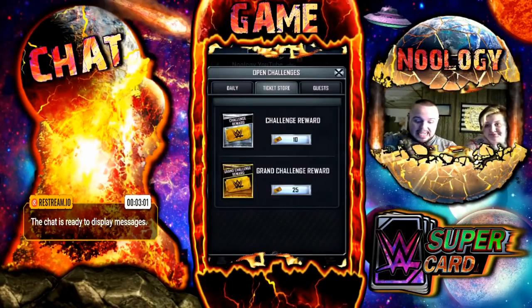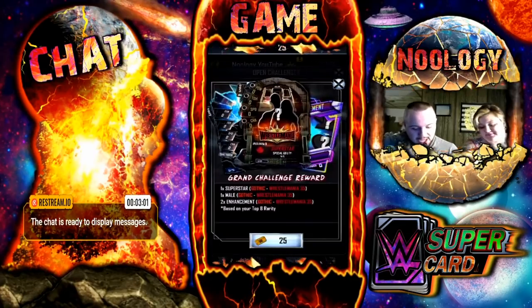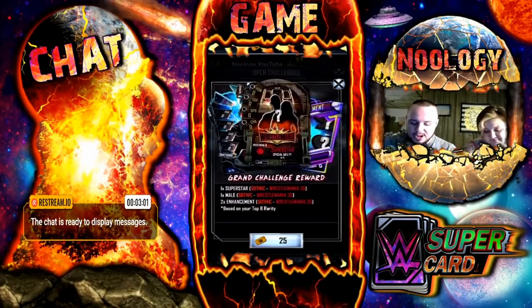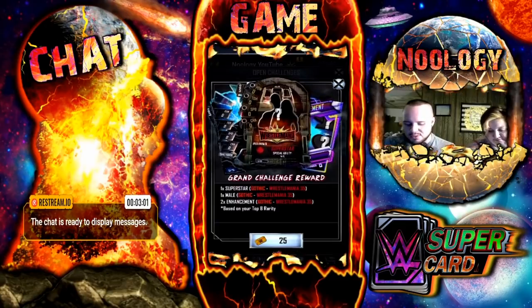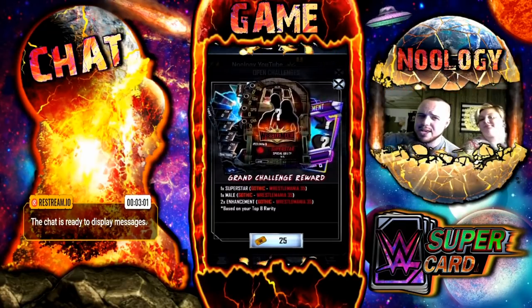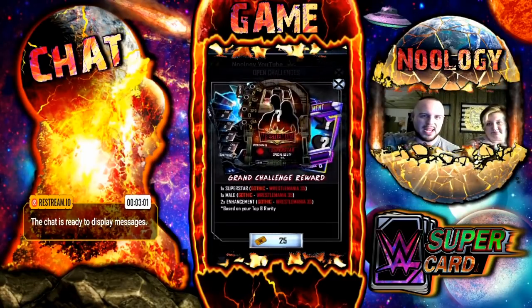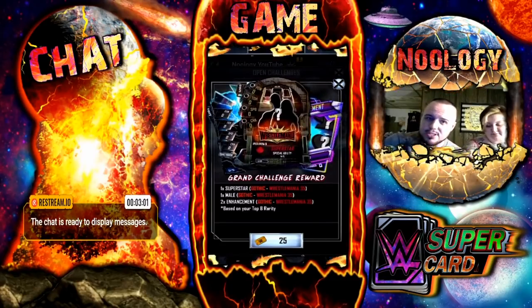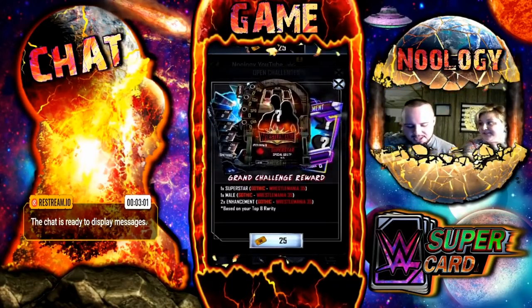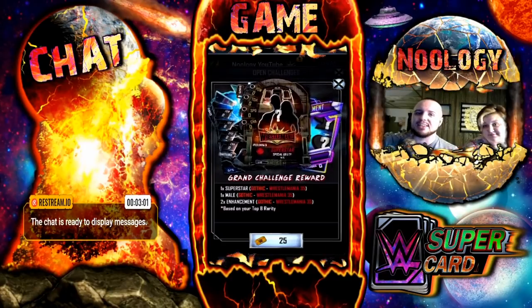Let's see if we can score a WrestleMania 35 card from this. Hopefully a female pro, because one Superstar Gothic to WrestleMania 35 and one male Gothic to WrestleMania 35 — but we're hoping for a female here. A pro would be really nice because I have been trying to hit Cataclysm tier for a little bit now and I need better females to put me there. I can't believe your dad has four pros.